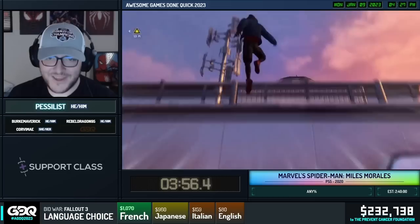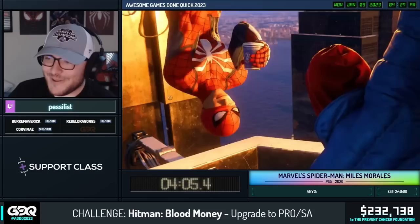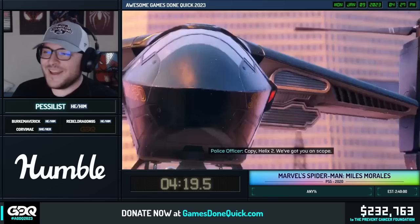Now let's talk about — first, forgot to mention — easiest difficulty, any percent. Now we have to talk about the elephant in the room. There are 52 minutes of unskippable cutscenes. It's very hype. So I hope you got your popcorn. This is going to be a nice chill movie night as we watch the whole story. And I need subtitles on to do certain tricks, so you can see all of the game audio for your lovely viewing pleasure.